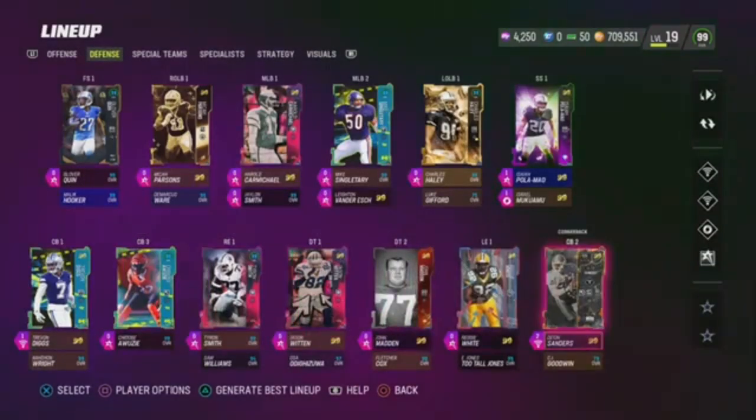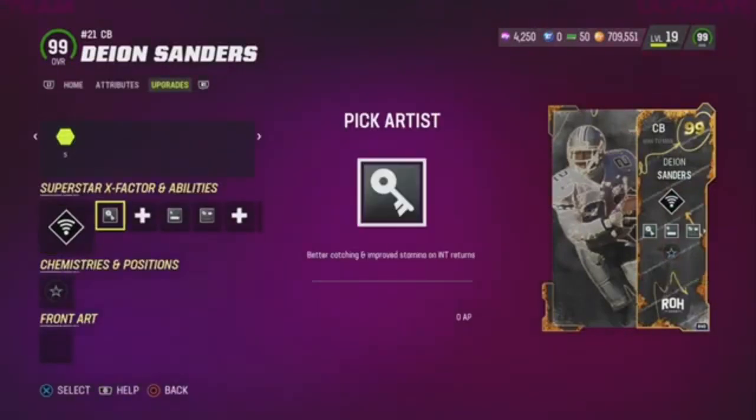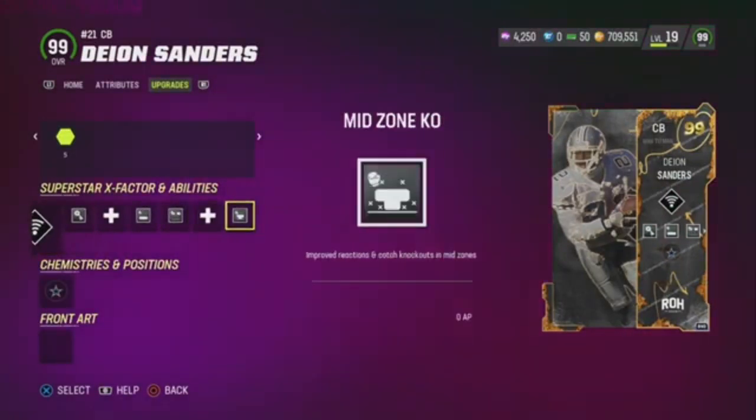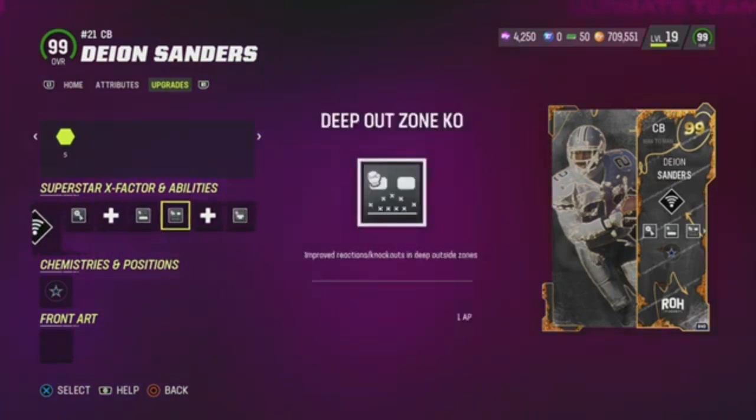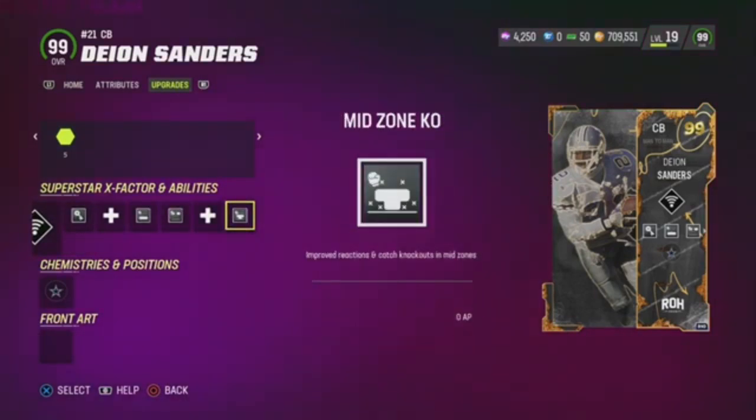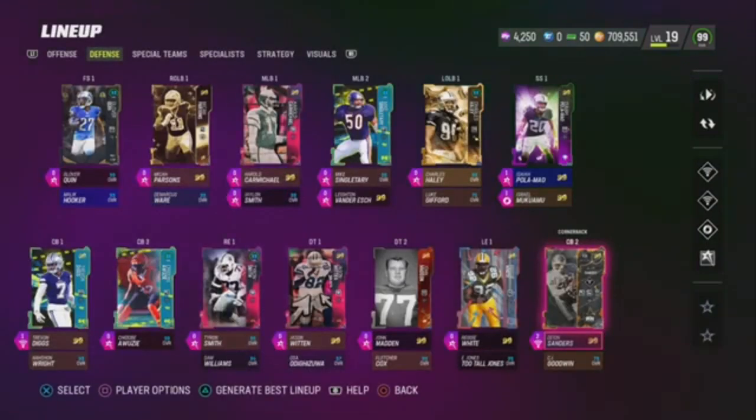Now let's go to my man Deion Sanders — this is the all-star of the team. He has four abilities for 2 AP, and he locks down one side of the football field all by himself: Pick Artist, Flat Zone, Deep Out Zone, and Mid Zone Kale, all for 2 AP. Very good card right here, y'all. He carries the defense, man. Seriously.